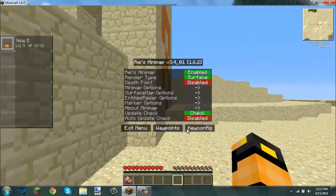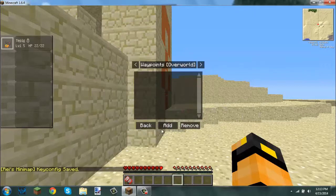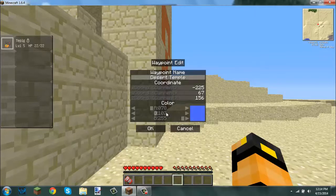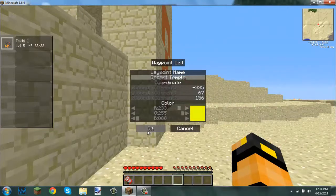It's empty now. Key config. Waypoints add. Name... Desert Temple. God dang it, I'm trying to make it yellow. I did it.